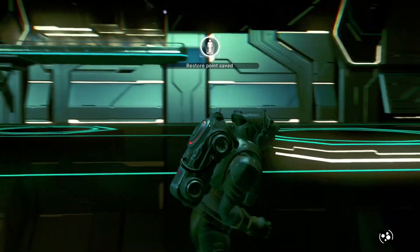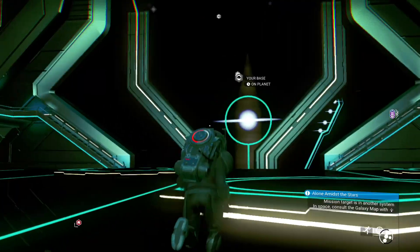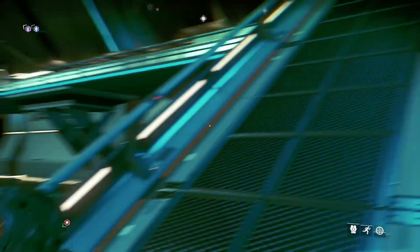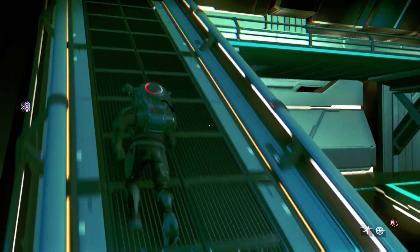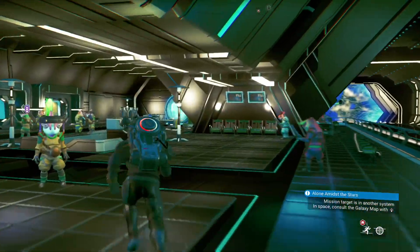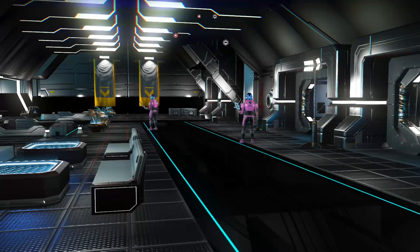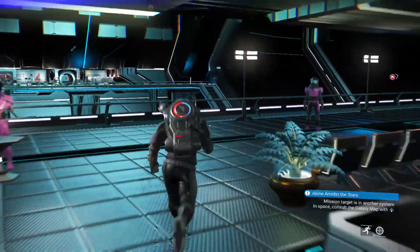I'll cut to where the teleportation actually is if you guys don't already know. It's just going to be in your space station — it should be on the left side. As you can see, I make a mistake here and actually run to the right side for some reason, but I quickly correct myself and go back over to the other side. The teleportation is really useful — it allows you to teleport back and forth between systems without using your hyperdrive, as long as you've discovered them already. It will just be on the left side of the space station all the way in the back. This is what it looks like, so go ahead and select the system that's controlled by Corvax.